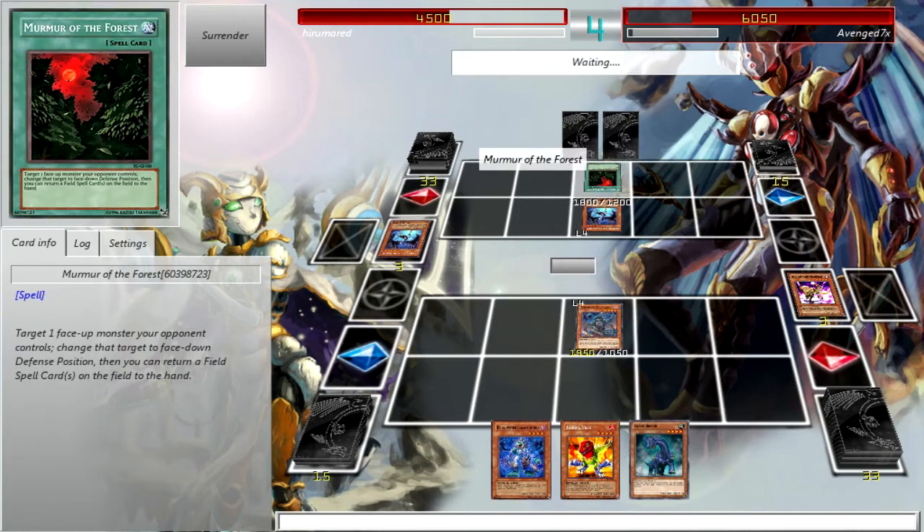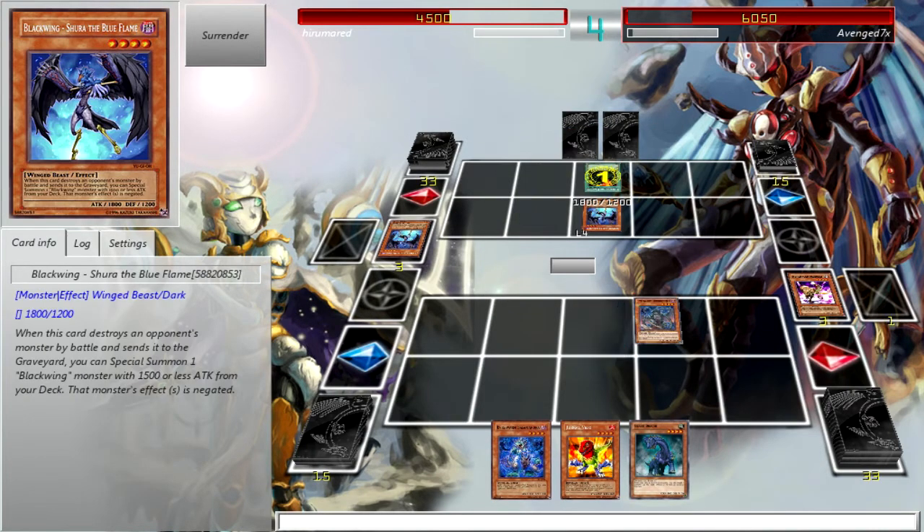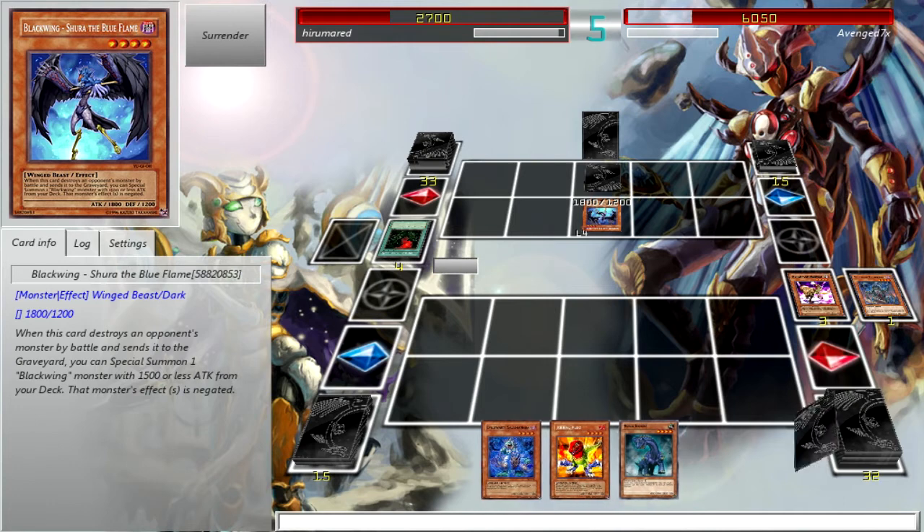Let's see — I have 150 more attack than you. Target one monster, chains the target to face-down defense position, then you can return a field spell card on the field to the hand. Oh, I didn't know a card like that existed — that's pretty cool. That means you can reuse Wind Valley or whatever, though that doesn't really work on this kind of deck does it.